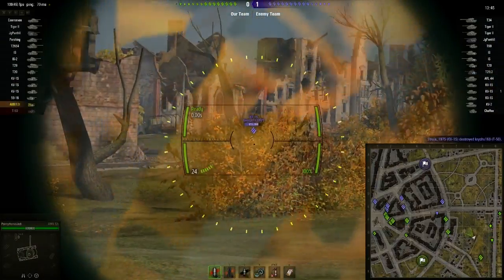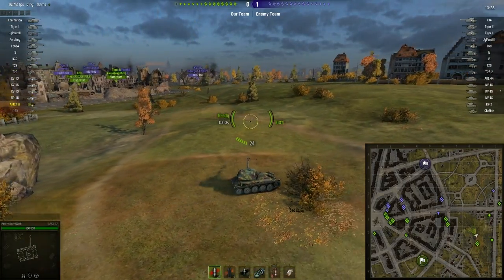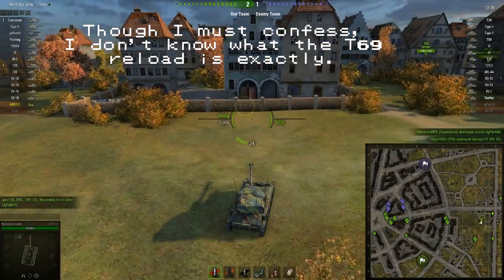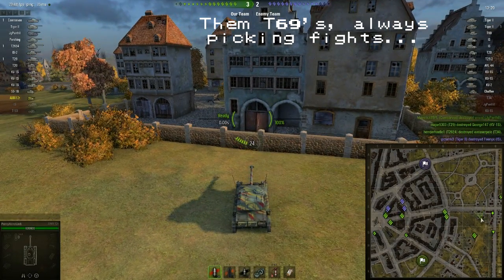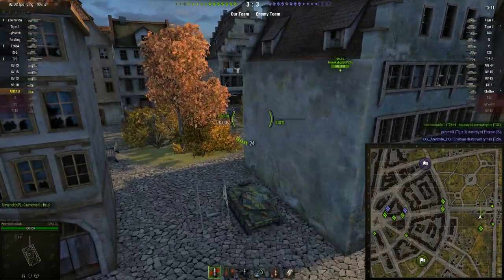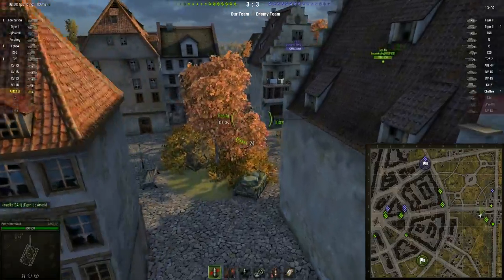There are a couple of friendlies on the flank — a KV-1S, a Jagdpanther II, and a T20. The Jagdpanther II has the biggest gun of the lot. Unfortunately there's a T69 and that's bad news — he's got a long reload but he's an autoloader and could seriously mess me up. The T20 just took a hit. I don't want to push too far forward because of the T69. A Chaffee has taken out that T20 so we're a tank down on this side.